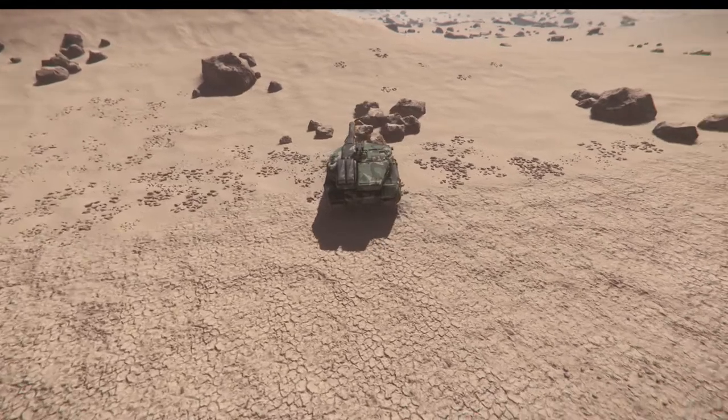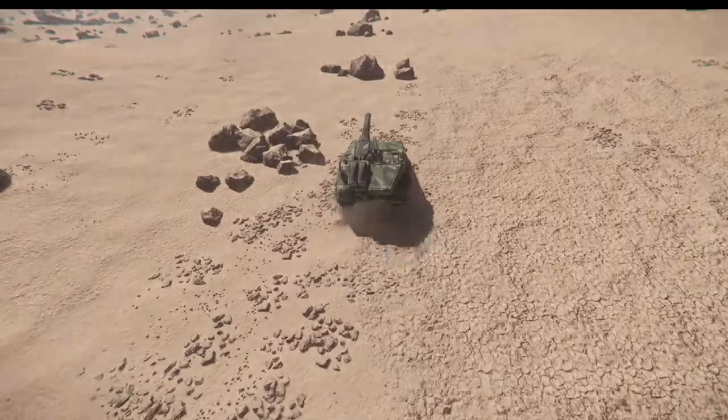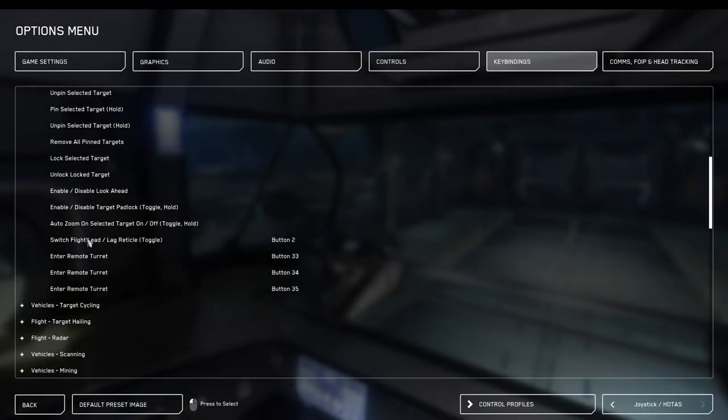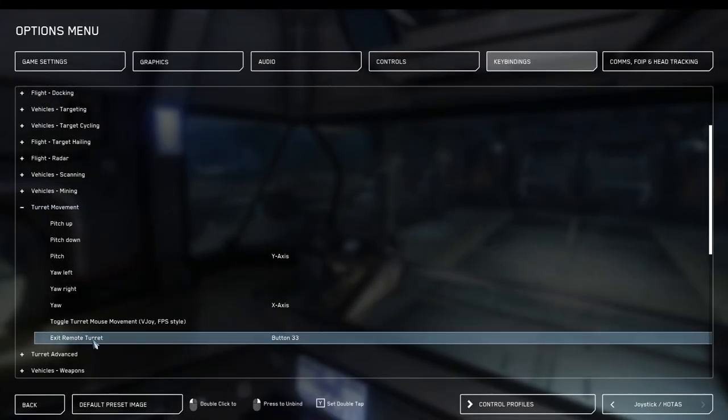Now I'm going to show you some settings here in just a second to make driving this tank much more comfortable. Under vehicles targeting, down at the bottom, you have enter remote turret — the first one's for the first remote turret, two for the second, and three for the third. The other one you're going to want is exit remote turret. This will let you smoothly move from the pilot seat in and out of the remote turret.